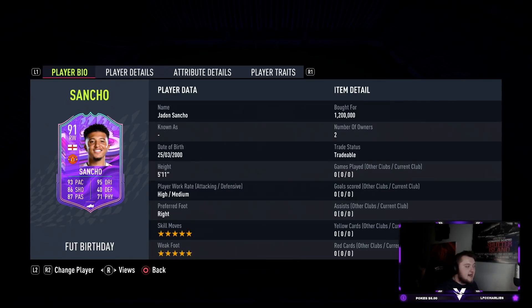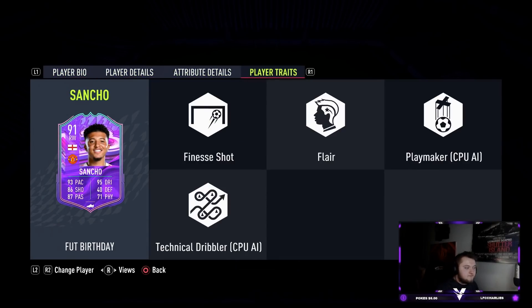Another great thing about this card — he links to so many great players: Rashford, Ronaldo, Pogba, Bruno, and being English you can link to Harry Kane for example. He's got lots of good links, so I'm really excited to use him. He also has the best trait on the game, which is the finesse shot trait. We're going to be playing him as a middle CAM in the 4-1-2-1-2 narrow.